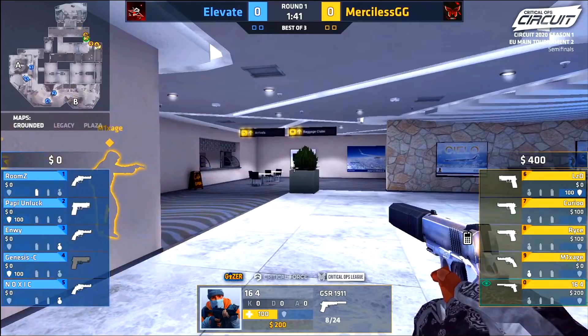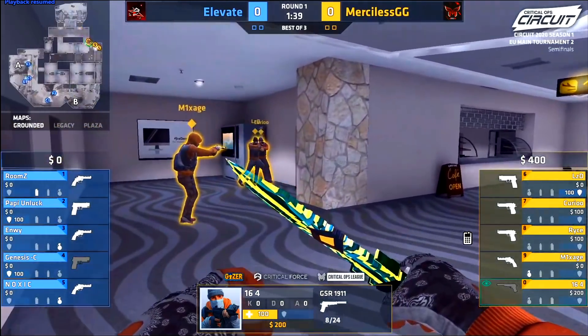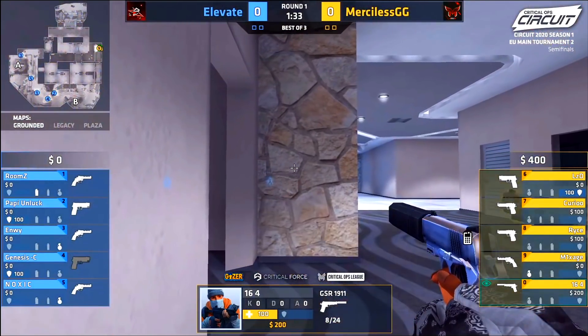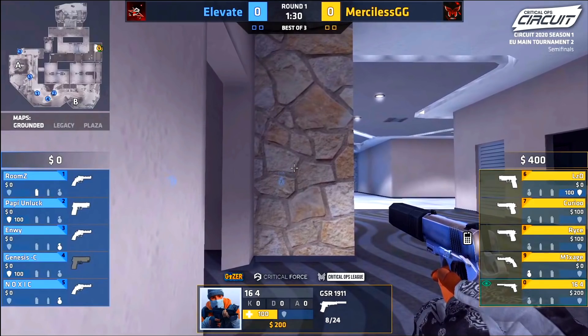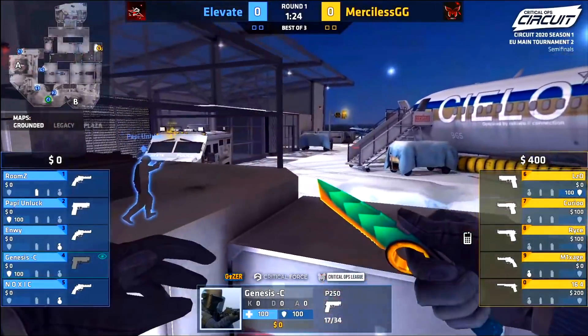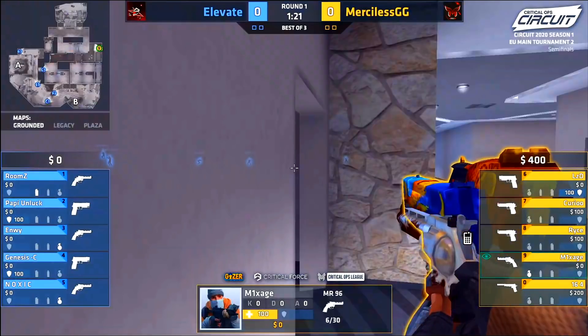B is super hard to hold if you only have two people sitting in B mid or B long. So they decided to take the retake option — those two players are Poppy Unlock and Genesis, staying over towards tower and truck position. They've done their research on Merciless, knowing their pistol round tendencies. Notice that at the pro level, Elevate never actually push — they get set up over towards the A bomb site but wait the round out patiently.